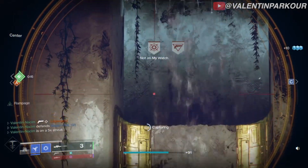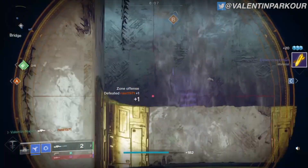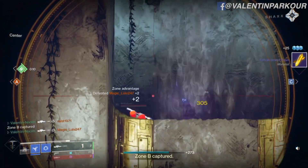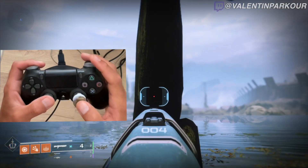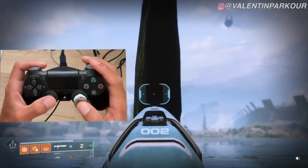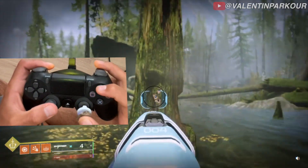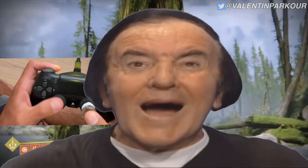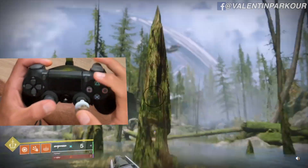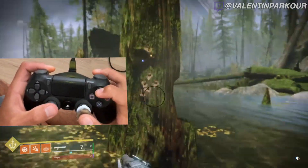Let me show you why this method is so beloved by top tier players. Here is what it looks like to fire and swap to the other shotgun without the glitch. Now, here is what it looks like with the glitch. As you can see, it's close to double the speed, and so you will deal close to double the DPS.